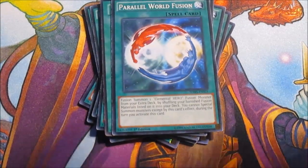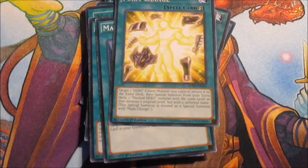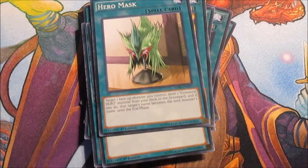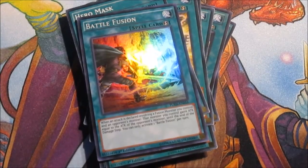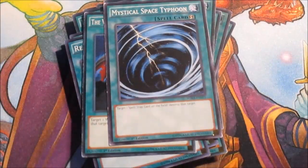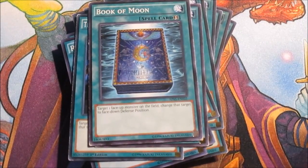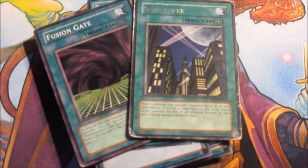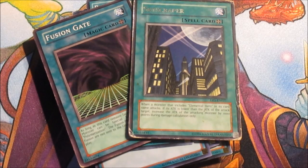I have Mask Charge to target Elemental Heroes, Form Change to revert the Masked Heroes back, Hero Mask to act as a backup Prisma and Blazeman, Battle Fusion since basically all my monsters are fusions, Re-Fusion to bring them back from the grave, Warrior Returning Alive to recover monsters, and yes I do run Mystical Space Typhoon - I lied earlier about having no backrow removal. Book of Moon to set up monsters since they all have really high ATK. The two field spells are Fusion Gate and Skyscraper, which is why I run Captain Gold.